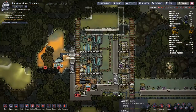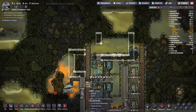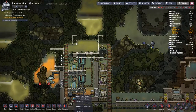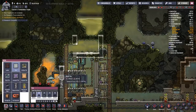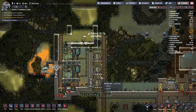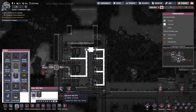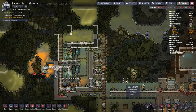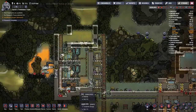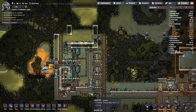At some point we're going to have to figure out how to pump stuff in and out, but that's for another day. I'm looking around to see if there's somewhere to fit a power transformer, then I remember you can just power things via heavy watt wire. So I start running all that around to power the smaller machinery — the waste disposals and the pump up there.